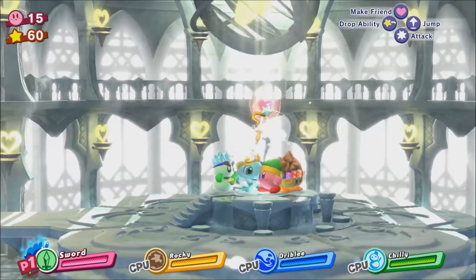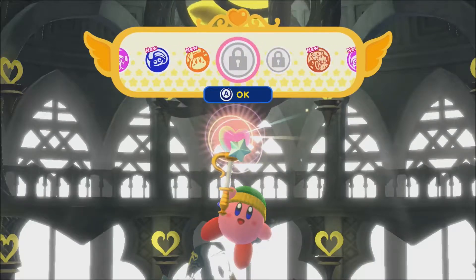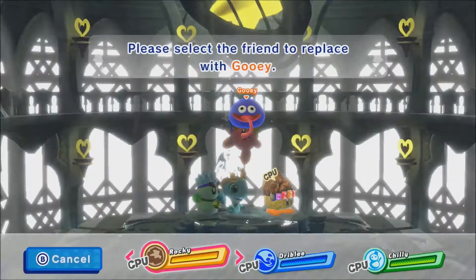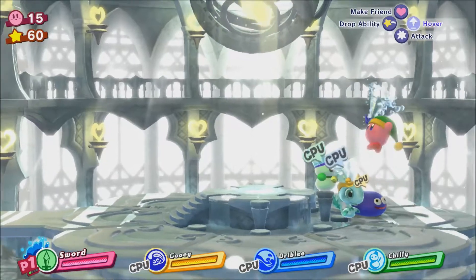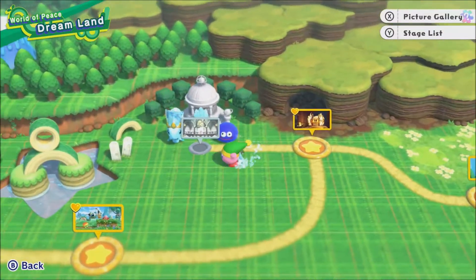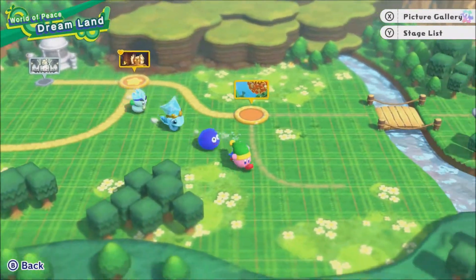When you grab the Dream Rod, the roulette starts — press A to call dream friends. This is after the update that came out for Kirby Star Allies, which added three new characters you can get here. We got Gooey — I think that's his name. Yeah, Gooey. You can use this at any time. I know Gooey was sort of a popular character. I did not know that — okay, well, we got that explained now.